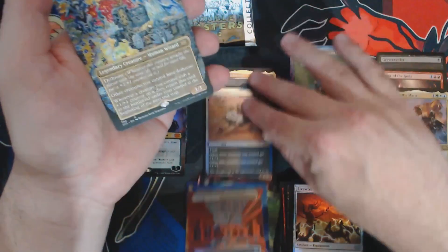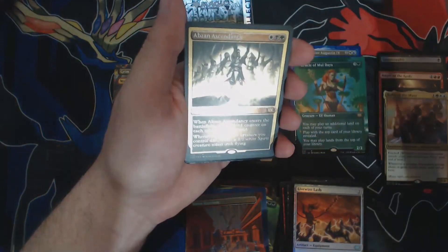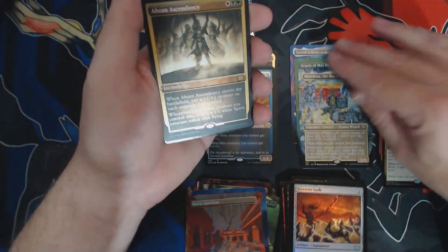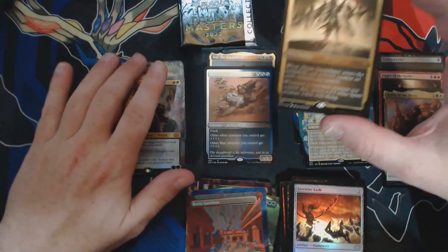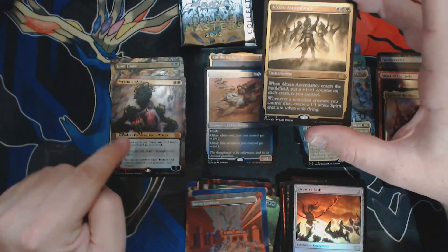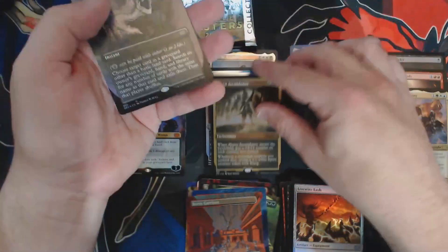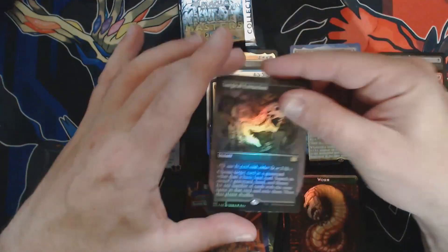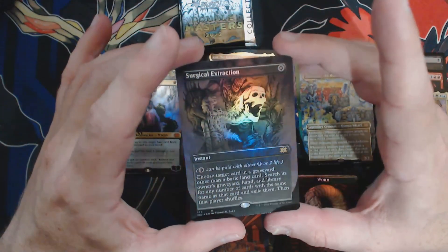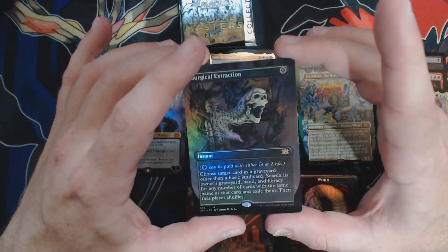Foil Etched — we've had Xur and a Thistledown Liege. Show me something good. Or you could show me an Abzan Ascendancy and I could be sad. But we've been here before, right? We had a Thistledown Liege into a Ren and Six. This time an Abzan into a Foil Surgical Extraction. Although not an amazing hit like a Ren and Six, this card is still very good and what an art.